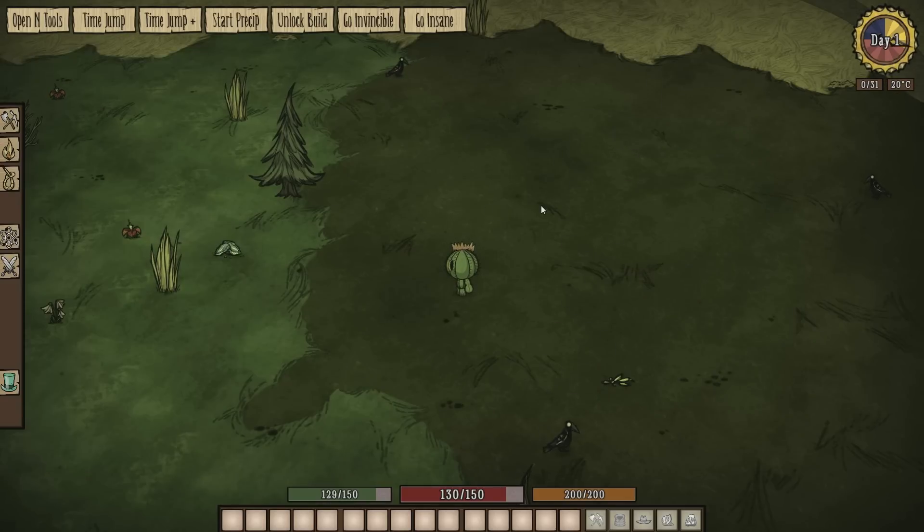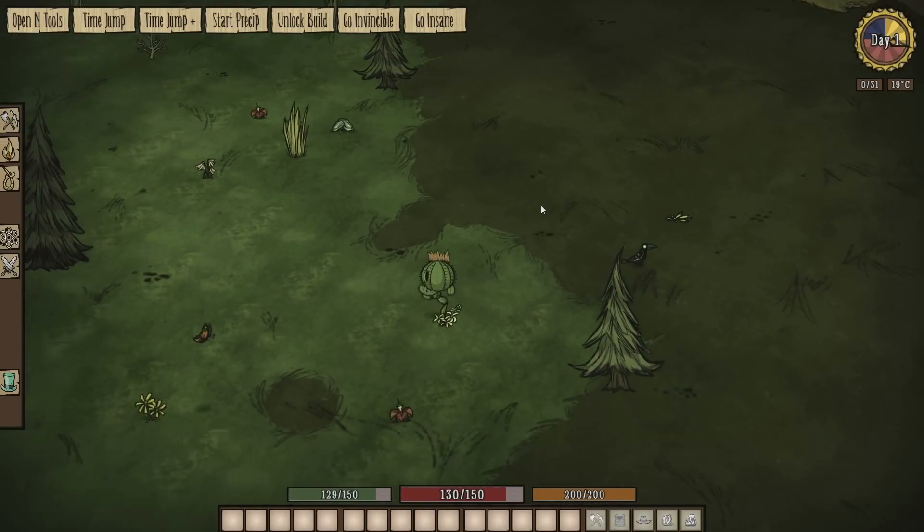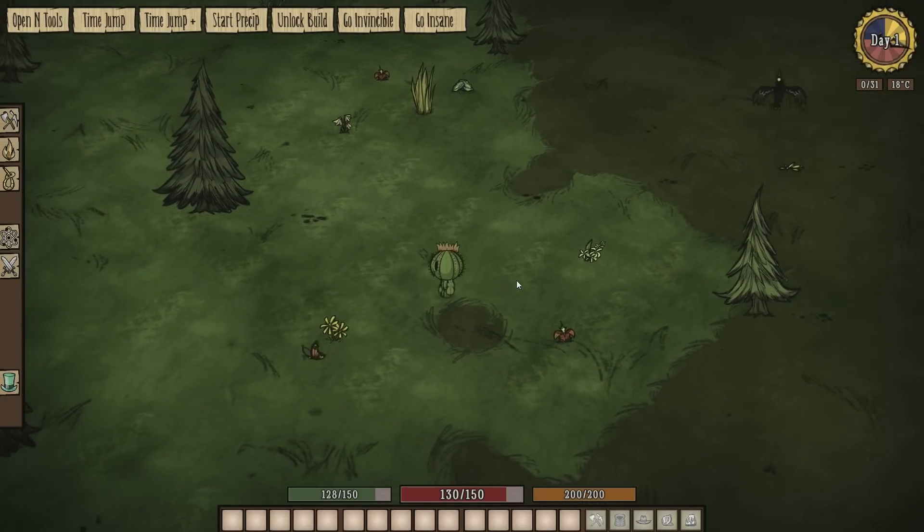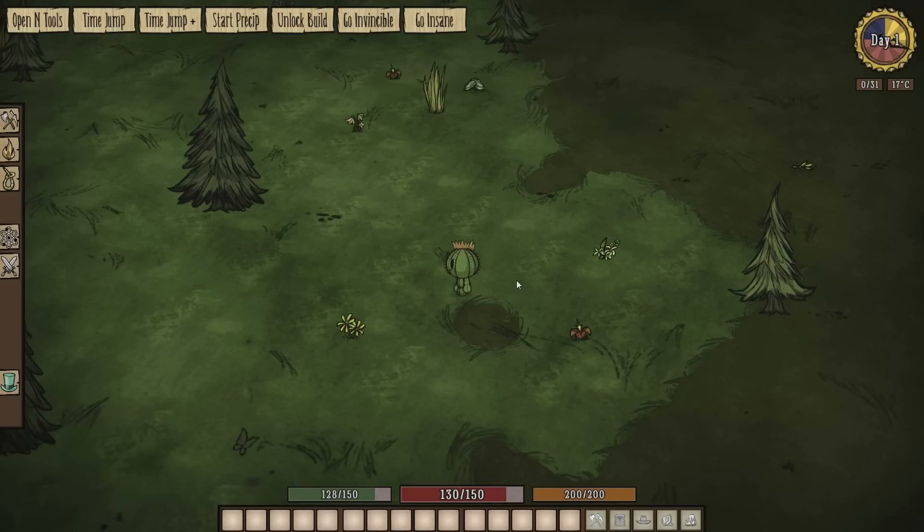I mentioned this earlier — the little flower on his head. If he moves around, butterflies and bees will sort of flock to him.